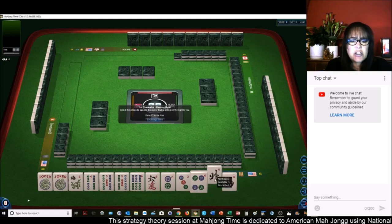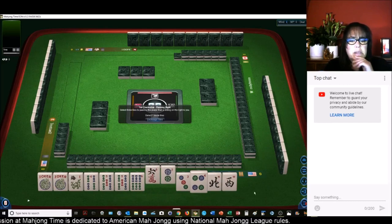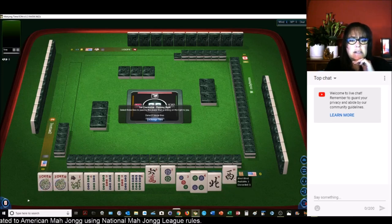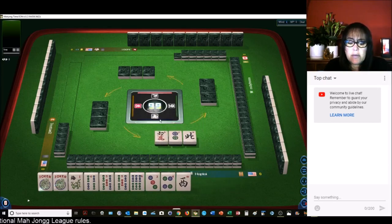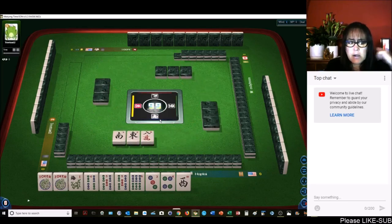Let's get rid of... actually, maybe we could play a quint. 3, 4, 5, 6. Let's get rid of the 2 and the 6. We have to make a choice. Let's keep the West and give up the North, because Evens and West go together this year. East and West with Evens, North and South with Odds.